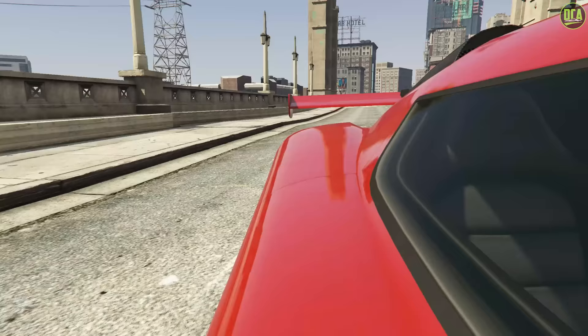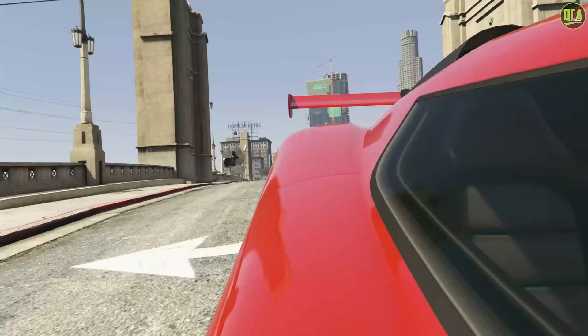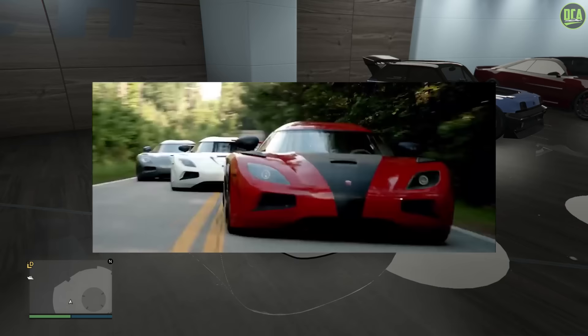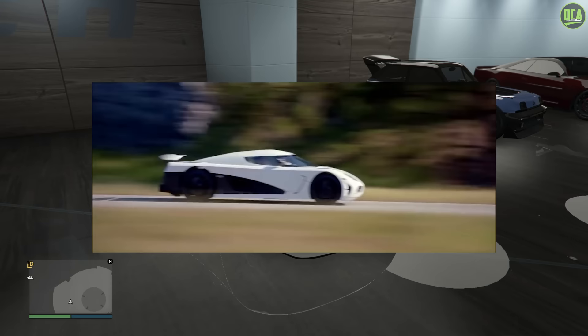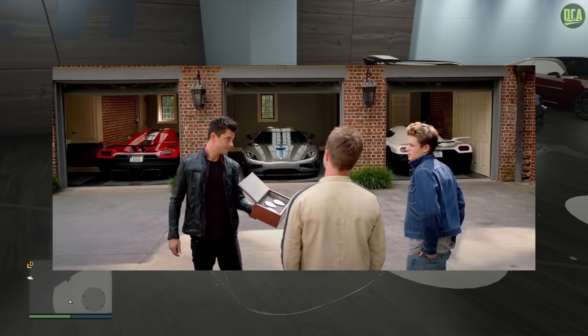In today's video, we're going to be building the Koenigsegg Agera R from the Need for Speed movie from 2014 — a pretty awesome film considering it was made from scratch. There was little to no CGI used for the crash scenes, and I think they did a great job, all things considering. I'll actually be building all three of the Ageras in this video, since their builds are pretty similar and not overly complex.